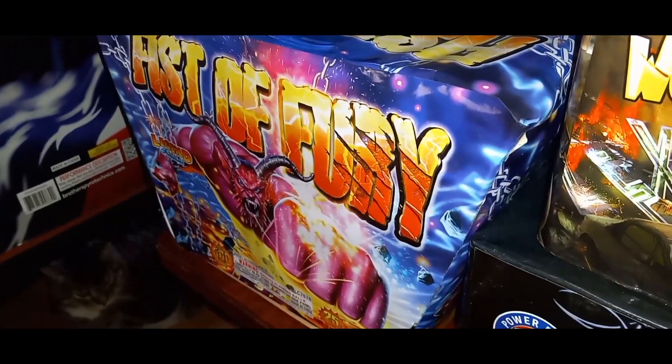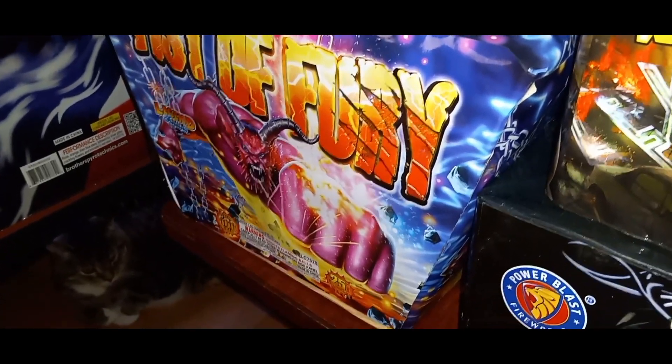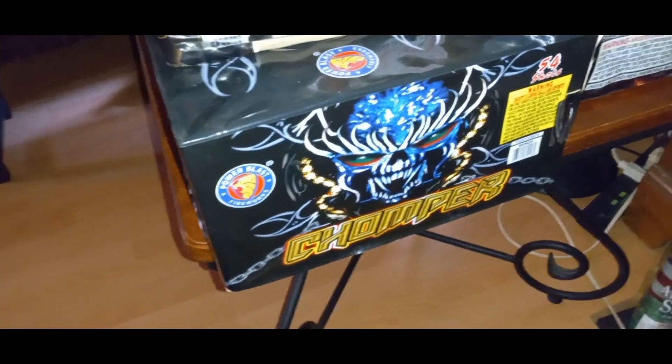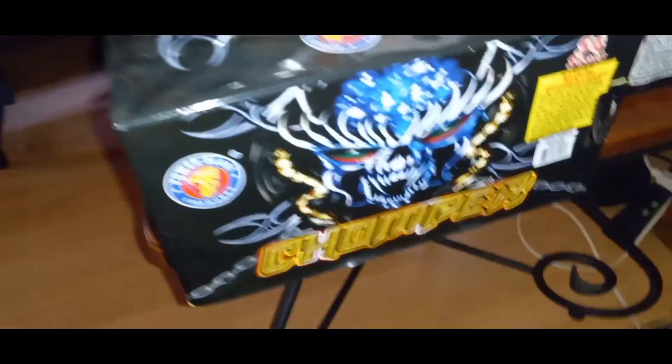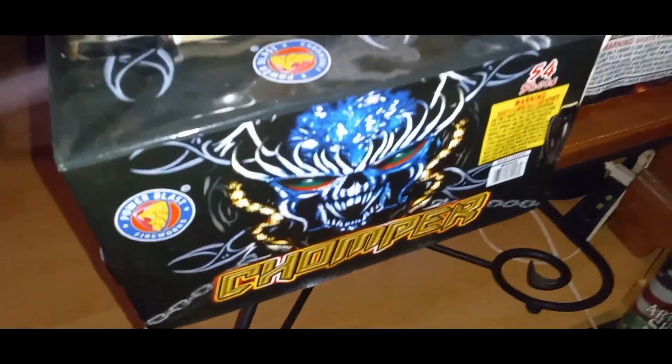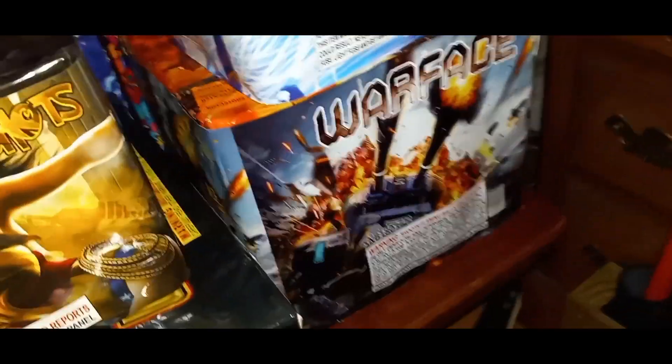We got Fist of Fury — 25 shots, 500 gram angle cake. My legend. And we got the Wonder Woman, 60 shots — I already know what that does — a reload cake. We got this Chomper Power Blast, 54 shots. That cake has really pretty falling leaves in it. If you guys like falling leaves, I recommend that cake right there.